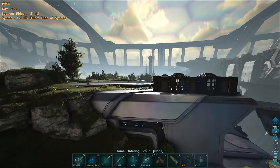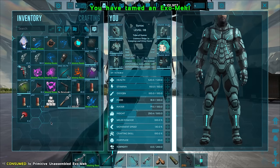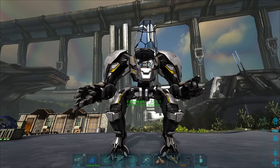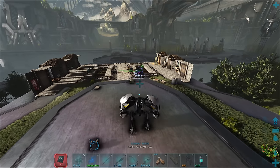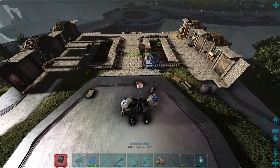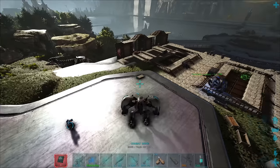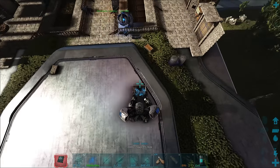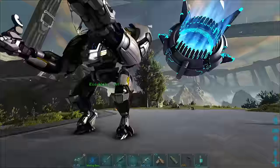Here we go - boom! There you are buddy, look at you in all your glory. This is the Exomech. We've got a couple of different modes: combat mode, carry mode, and storage mode. With storage mode you can basically pick up structures - you pretty much just look at something and do that. I don't know if the carry mode works with S+ stuff. Is this trough S+? I think it might be - yes that is an S+ one.